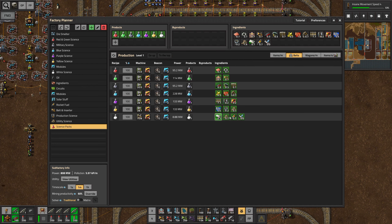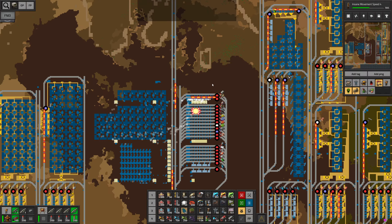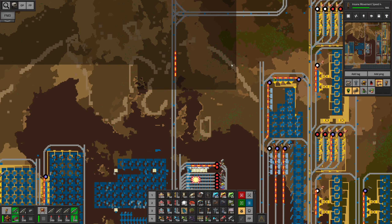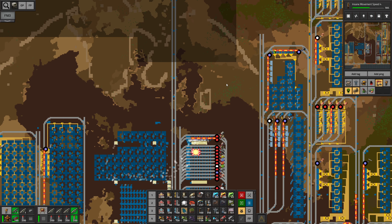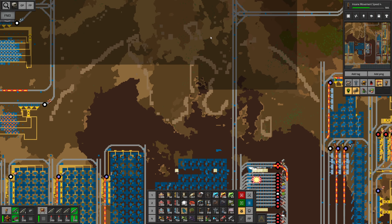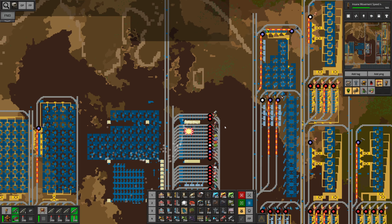For the white science packs it's gonna be a little bit different and this is where we are gonna meet our spec. Namely I would like to do some science here — so this is where we are gonna have to unload the science packs, and on the left side I would like to set up the rocket silos. So let me just come up with the designs and I'll be right back.